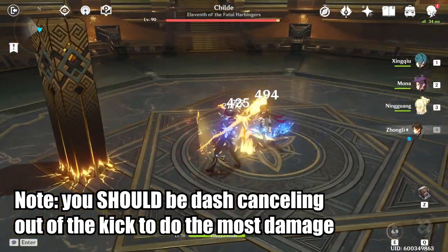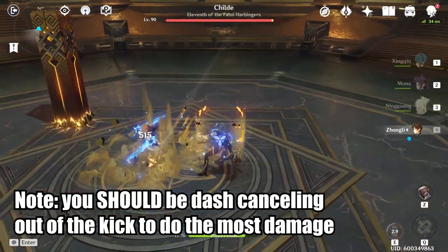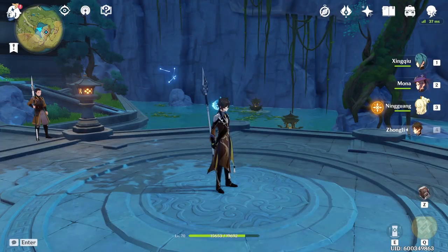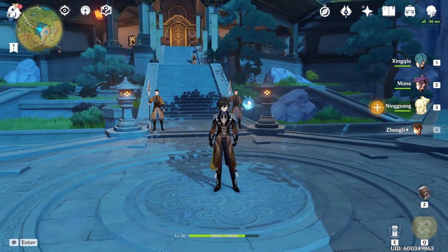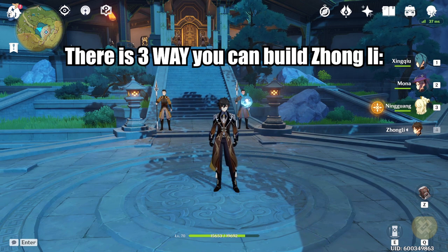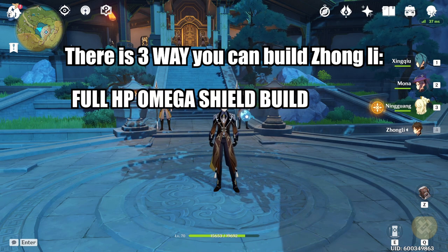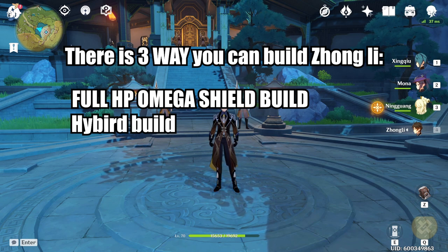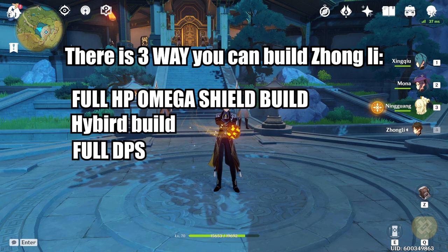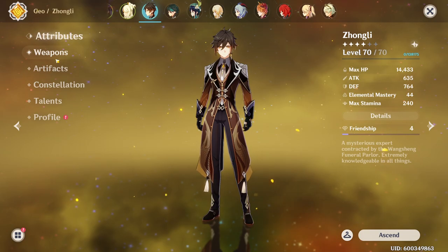Especially if you were utilizing his animation cancel — after he kicks his polearm, you immediately dash cancel out and attack again. There are currently 3 ways you can build Zhongli: full HP big shield build, a hybrid of medium shield HP with good damage, or straight-up full DPS Zhongli. Either one of those is fine. The easiest one is of course just going full HP build.